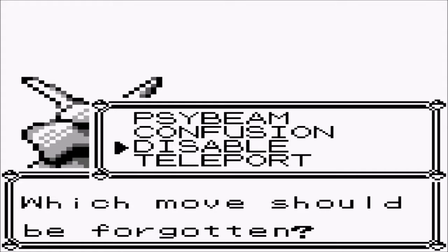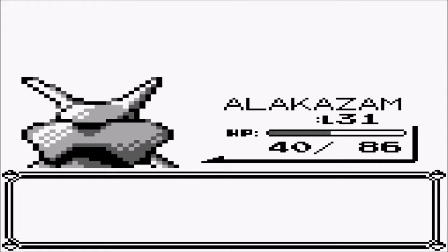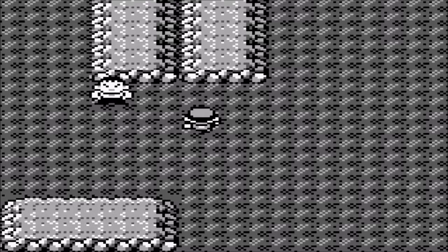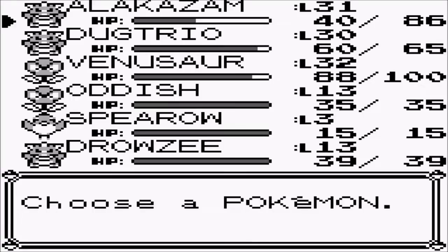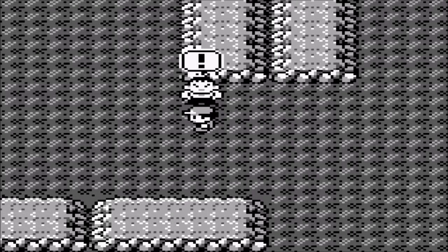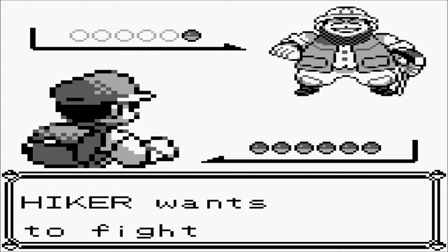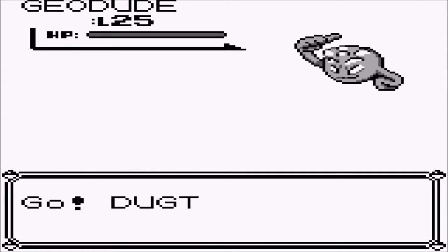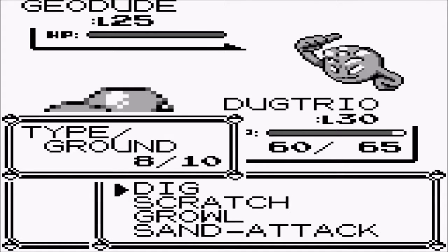Low Kick in this game works differently — I'll explain in a moment. It does also get Karate Chop, but that's Normal type in Gen 1. If that had been Fighting type, it could have seen some play. And Low Kick is honestly the best Fighting move it gets at a reasonable point.